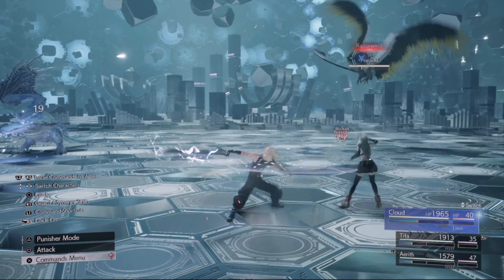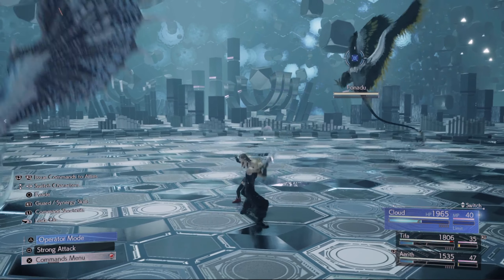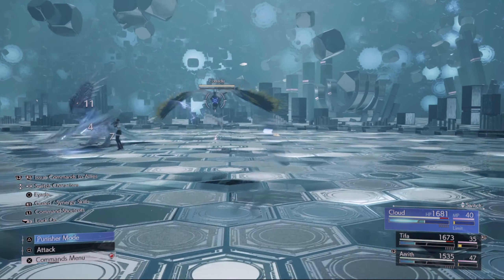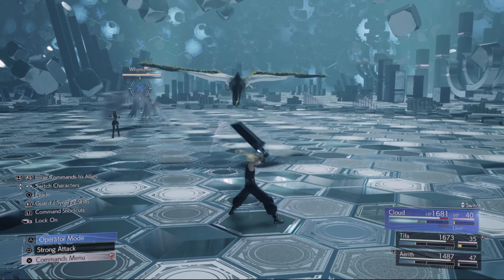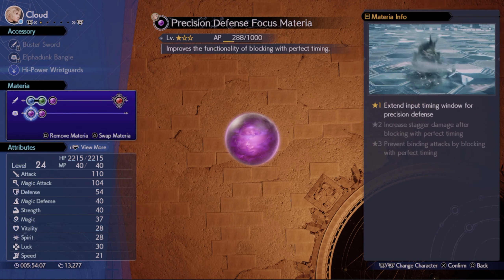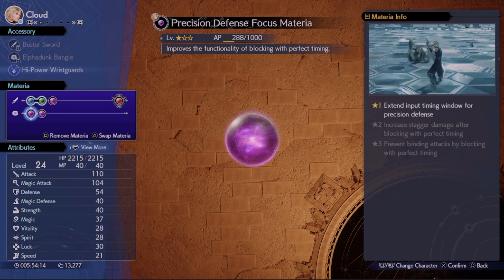If you ever want to exit Punisher mode, simply press triangle and Cloud will do a slash attack so the enemy still takes damage, or press circle while in Punisher mode to dodge and return to Operator mode. The Precision Defense Focus materia increases the timing window for precision block, and at level two it increases the pressure damage you deal to an enemy upon a precision block execution.